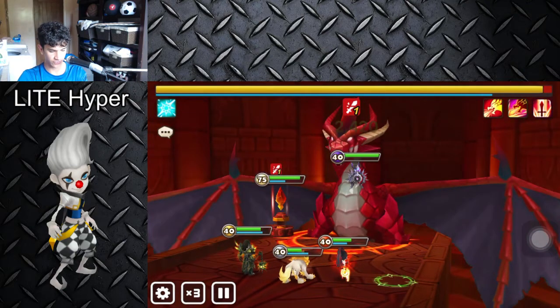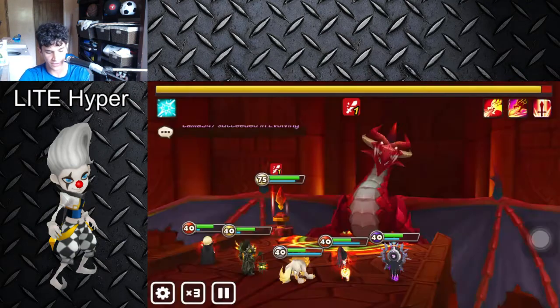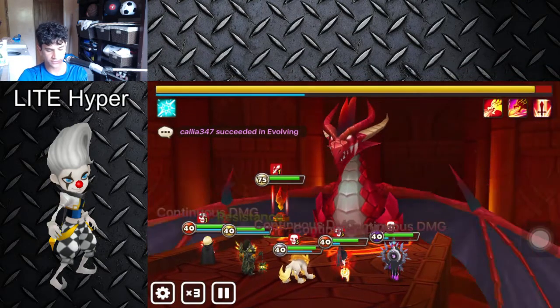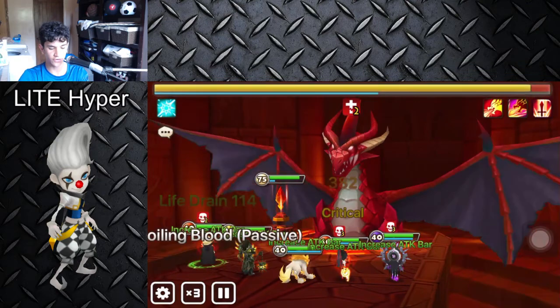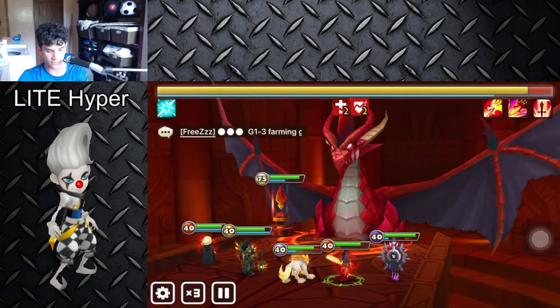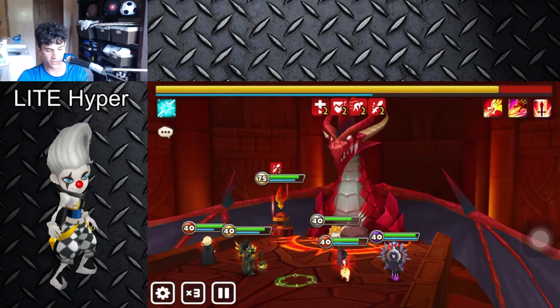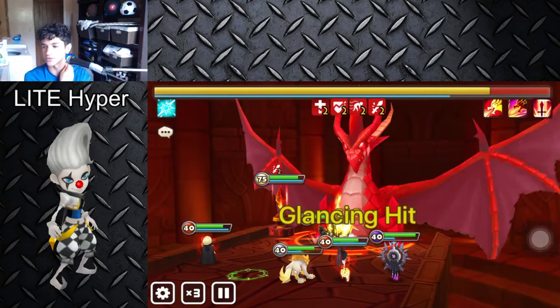As you can see it just counterattacked Verd but we have Briand to revive him right there, and then Bella to heal. Vero is the cleanser of the team. If you don't have Vero, the best replacement is Kona probably, or any cleanser you have would work. Vero's really good though.